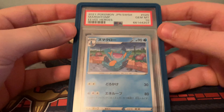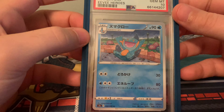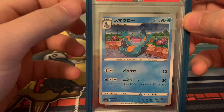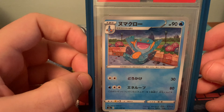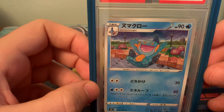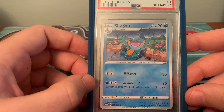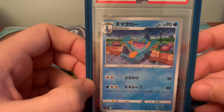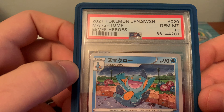Next up, Eevee Heroes from the Sword and Shield era. They went from one of my least favorites to just a really cool art for Eevee Heroes. All the Pokémon card commons and uncommons are getting really great art nowadays, and this one is no exception. My ultimate goal would be if Marshtomp got an art rare card in the Scarlet and Violet era. I've always just really loved this card, and I was really excited when it came out in 2021.